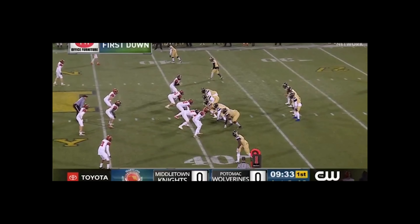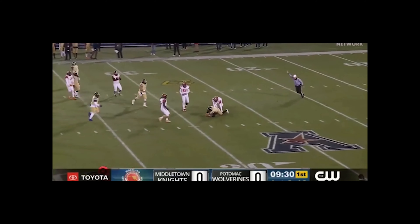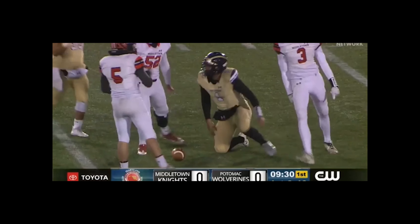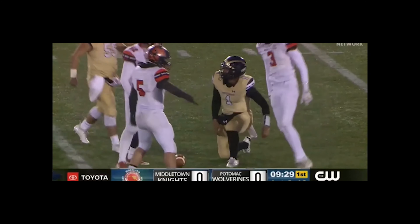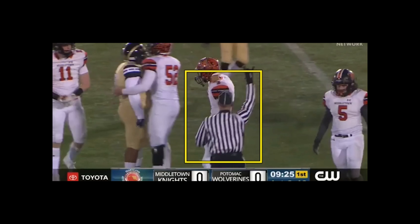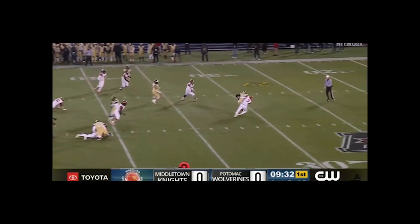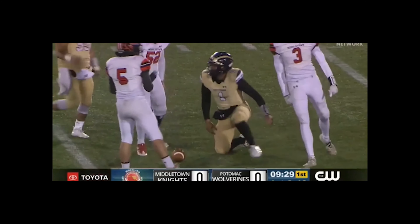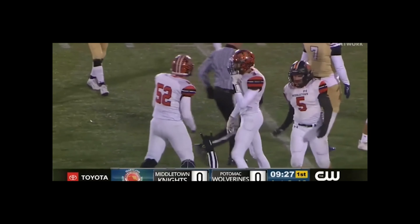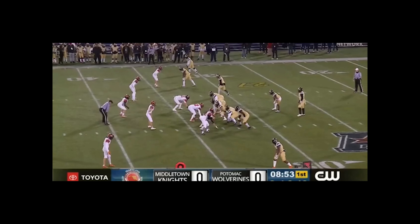Excellent mechanics here on a sack. The forward progress spot is the 33. The referee is going to circle around to get the spot, and later you'll see our short wing appear on screen. There's our umpire hustling, and our short wing coming in with the spot at about the 33 yard line — great mechanics and hustle all around. Nobody's walking, nobody's standing around. Everybody understands the importance of getting the spot correct, and they do a great job.